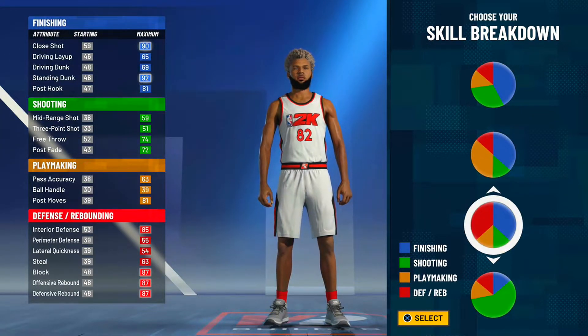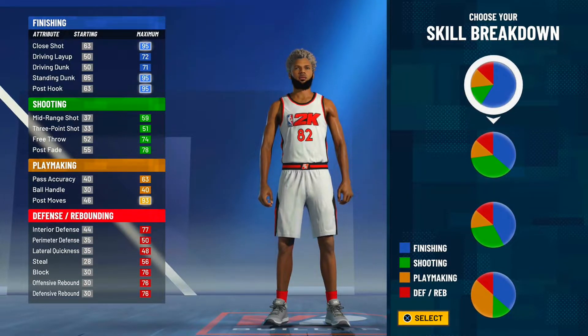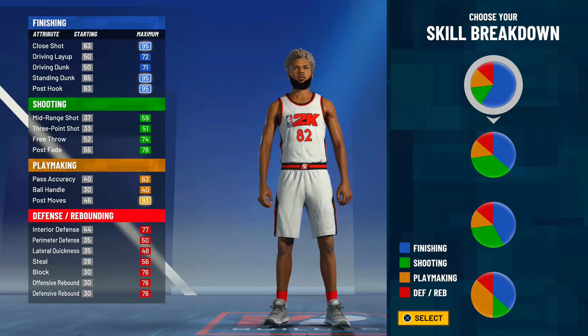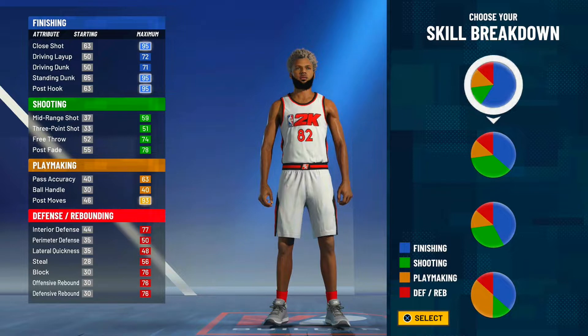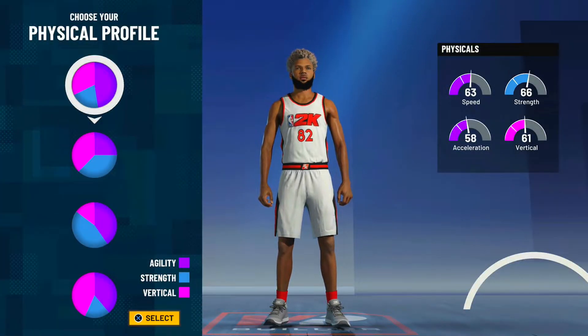For the pie chart, I'm going to go with the pure blue. I also think the blue and red pie chart is a very good option, but the pure blue is a little better because you're going to get a lot more playmaking attributes compared to blue-red. So I'm going with pure blue — the first pie chart on the list, the most finishing there is.